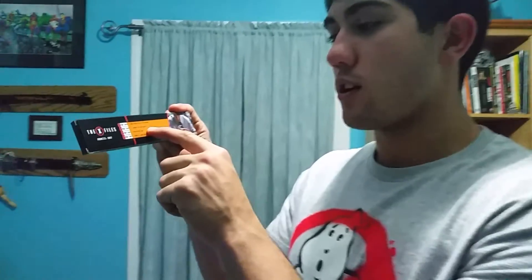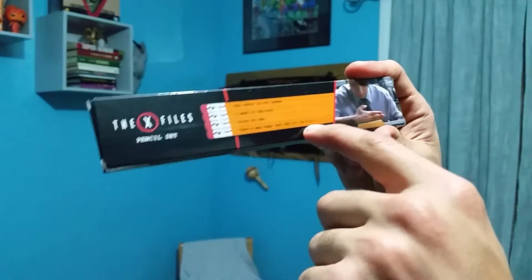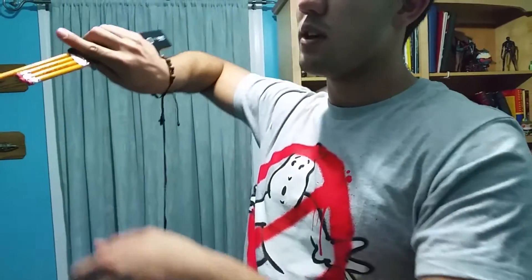We got an X-Files pencil set — 'The truth is out there,' 'I want to believe,' 'Trust no one,' and 'That's why they put an I in FBI.' I've heard of X-Files plenty of times but never had interest in watching it. Let's open it up — yep, normal pencils with the X-Files writing on them.